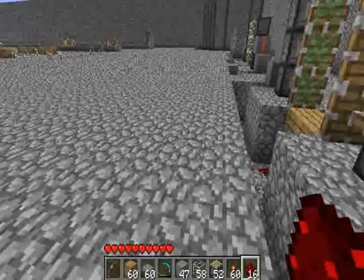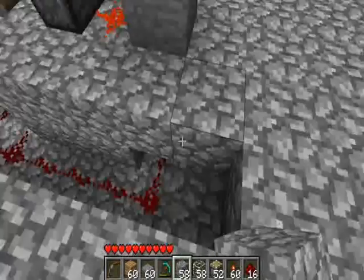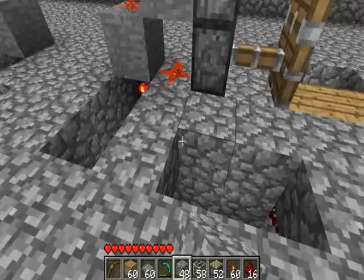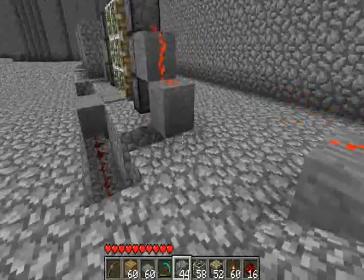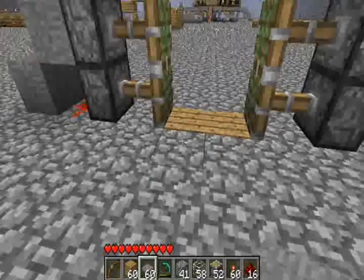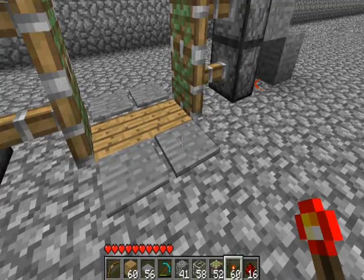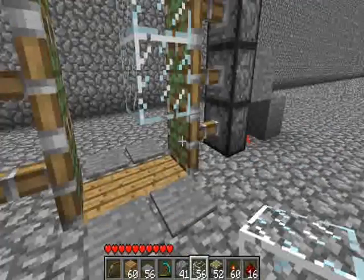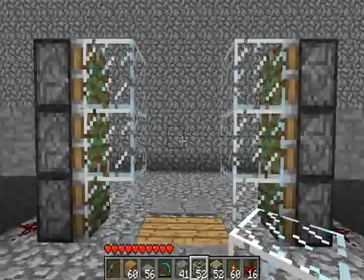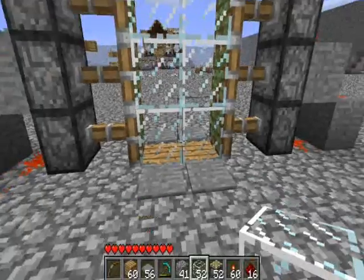We are now ready to cover this all back up. I'll take my cobblestone and cover this all in, then run around to the other side. Finally we need a couple of pressure pads — one on this side and one on the other side. Now for our finished block for the door itself — I'm going to use glass, but you could use whatever you want. There is our finished door. When I step on the pads, look at that — it's beautiful. We come through the door and it closes on the other side.